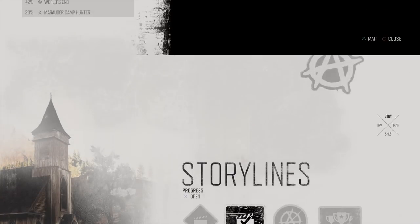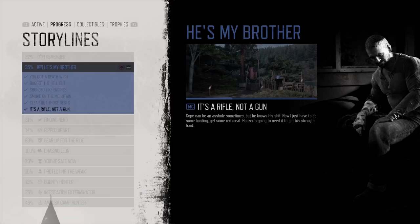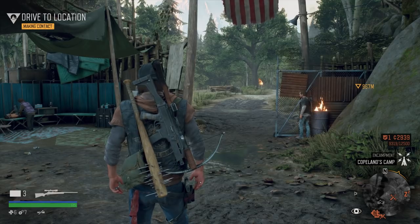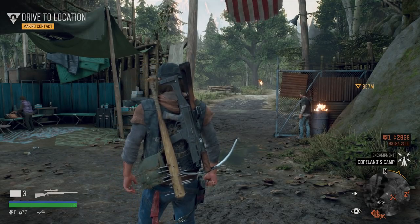Let's look at our storyline update: He's My Brother — 'It's a Rifle, Not a Gun.' Cope can be an asshole sometimes, but he knows his shit. Now I just have to do some hunting, get some red meat — Boozer's going to need it to get his strength back. So with that, we're all done here. Thank you for watching and I will see you next time.